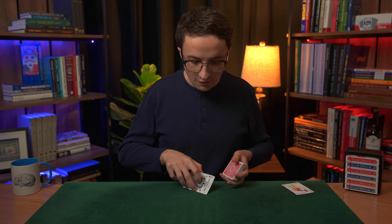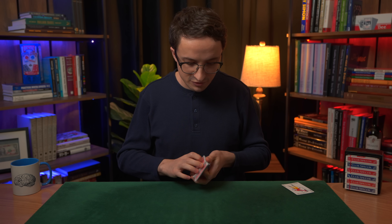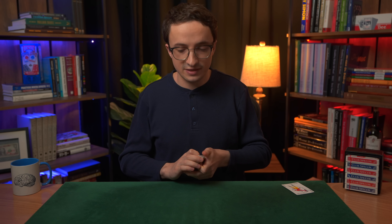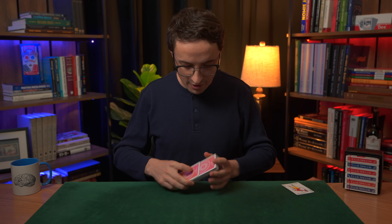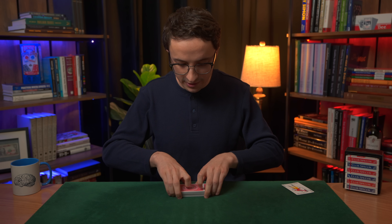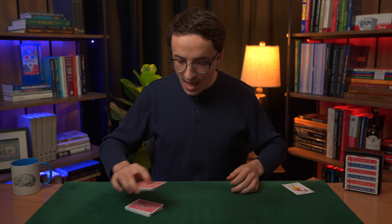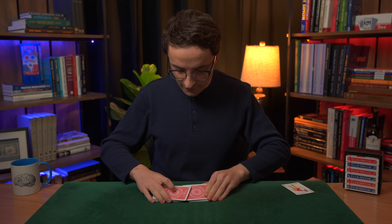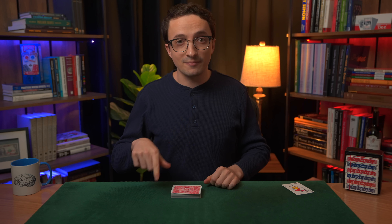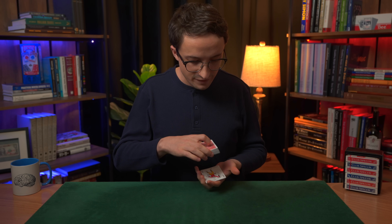Now for Level 10, I'm not going to introduce any new techniques. Instead, I'm going to combine all of the techniques we've discussed from Levels 1 through 9. I'm going to put those four Aces back towards the middle of the deck. We'll start off with one of those perfect interlaced Faro shuffles, then move on to some false shuffles and cuts, and last but not least, finish with one of those stacking shuffles.